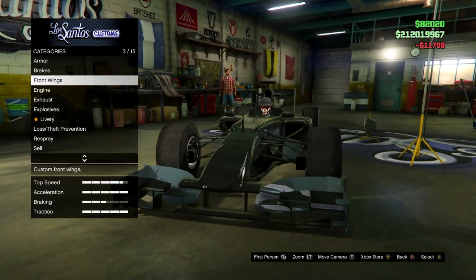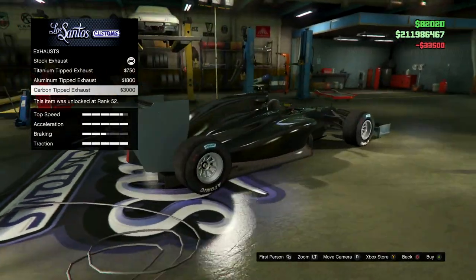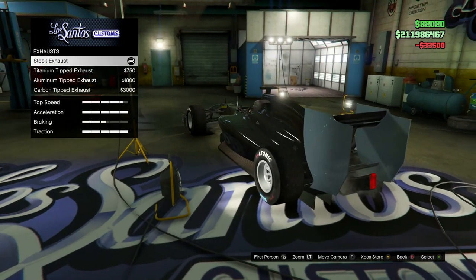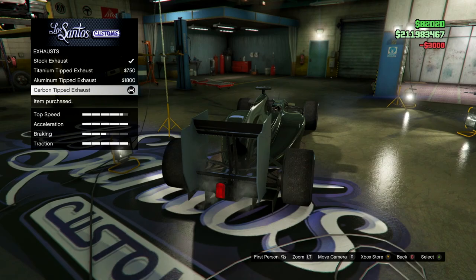I'm just going to put the championship one on. Engine — fully upgraded. Exhaust — I can't even see it properly. Is it just changing the texture on it? I think it is. I'll just put carbon on.